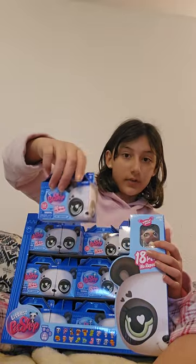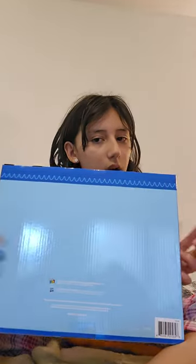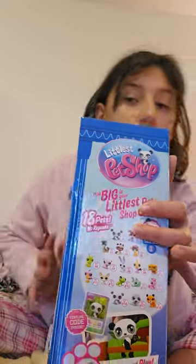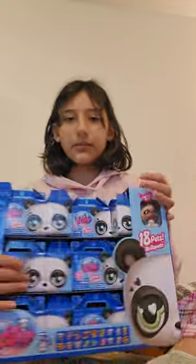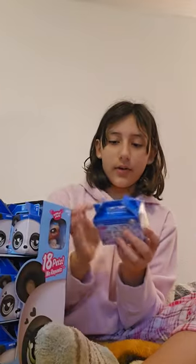Here's what one individual one looks like — it has a panda, and when you put it with another one it makes a little panda. The back is pretty plain. Over here we have the collection, the ones you can get. It looks like there are 18 pets to collect. This one actually comes in the box, so I'd say the best way is to just get started.